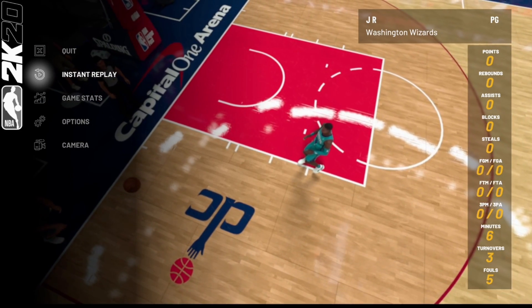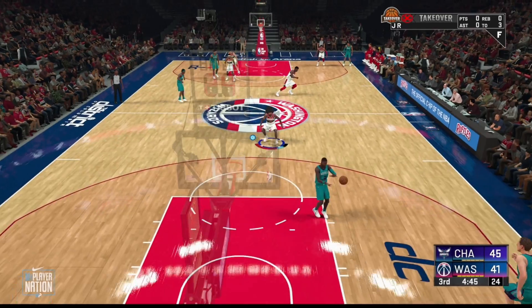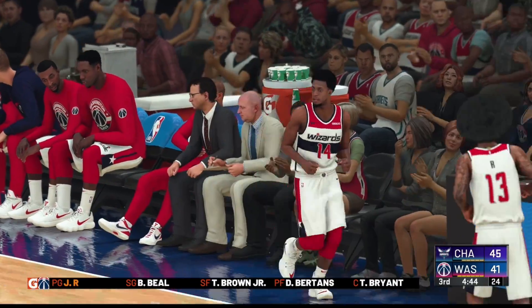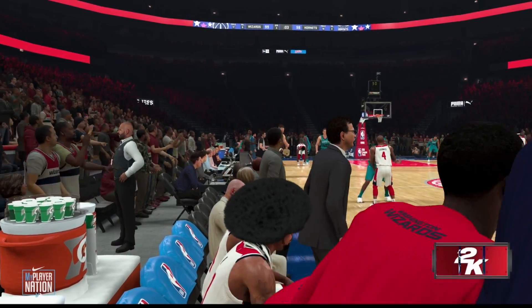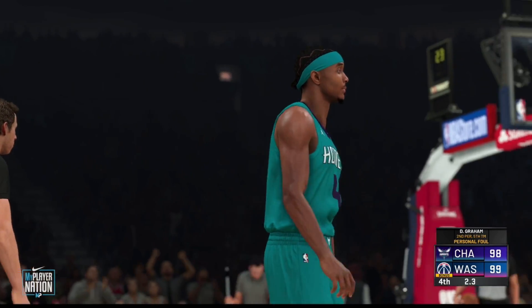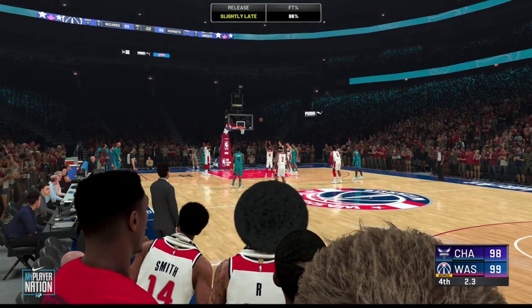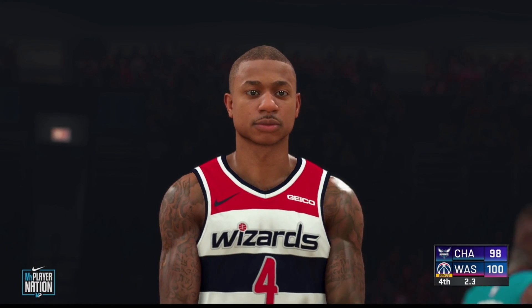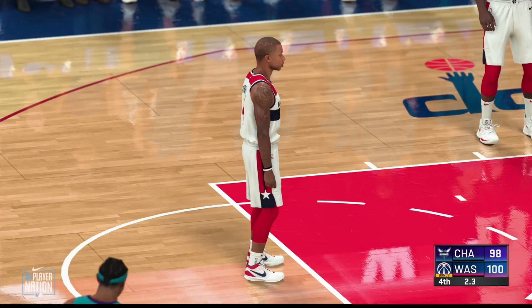Look at my stat line — you can see all zeros except I played six minutes. I'm going to foul out, and once the game is over you'll see I still get my VC. Generally you would only get a thousand VC doing this the original way, but whenever you do it this way you're actually going to get 1700 VC. I'm not sure if it's because of some endorsement — maybe there's something that gives me that extra 700 VC, but I'll show you what I mean in a moment.